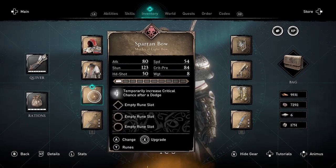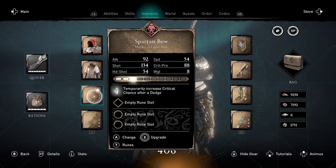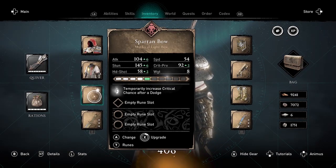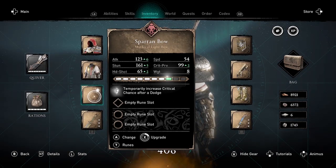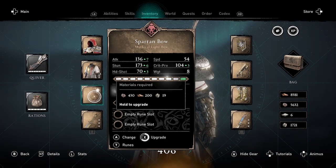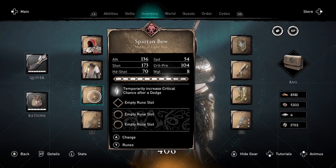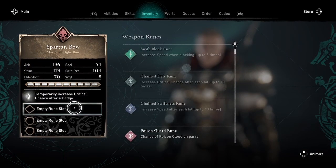Now that I've upgraded my Spartan Bow to mythical, I'm going to upgrade it fully to level 10, which is of course costing me leather, iron, and titanium. But I'm going to get all of these resources refunded back to me — or basically duplicated.